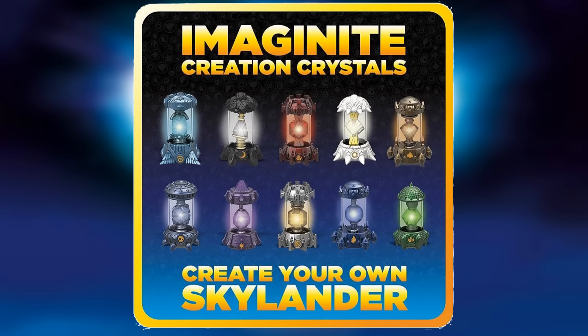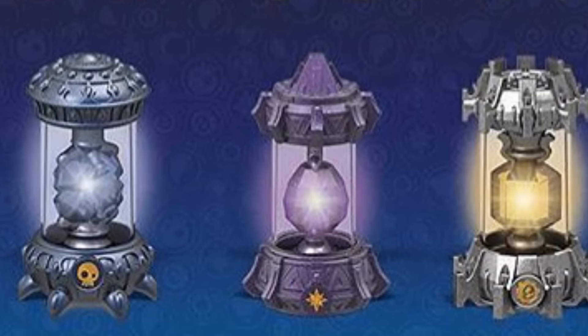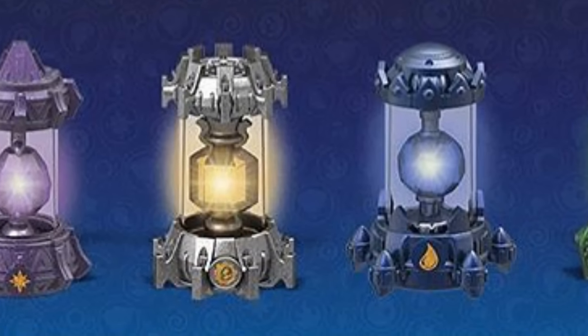Imaginite collection crystals — create your own Skylander. It's really cool looking; you can see everyone on there: Air, Dark, Fire, Light, Earth, Undead, Magic, Tech, Water, and Life. So as you can see, the Life one — we've got this one, but it definitely does not look anywhere near the one that we got.